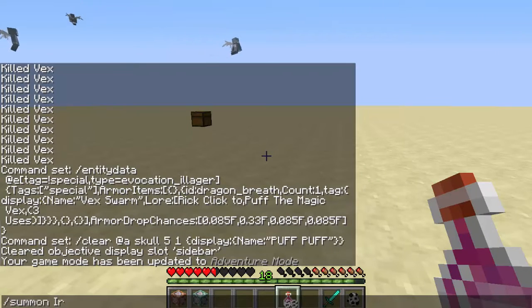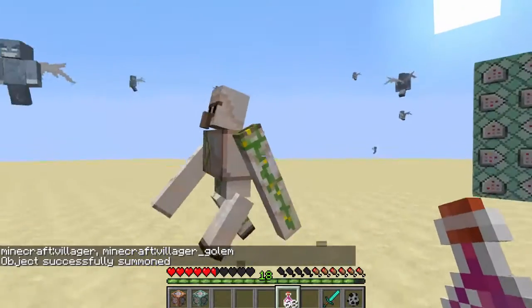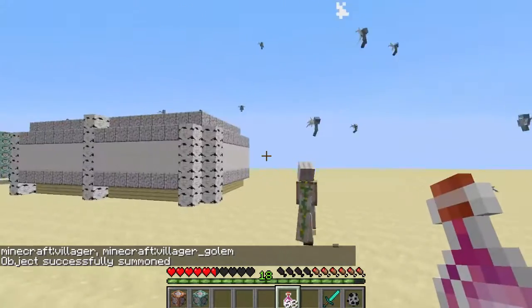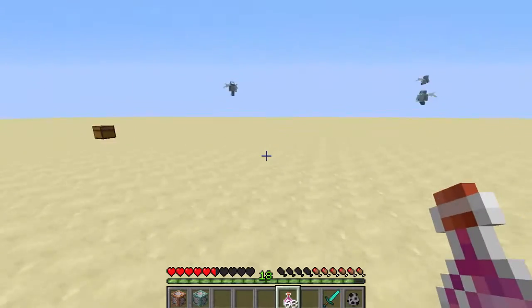And if I summon an iron golem — a villager golem — right here, they will actually attack him, I believe. Point being, it summons these vex that are going to fight for you.